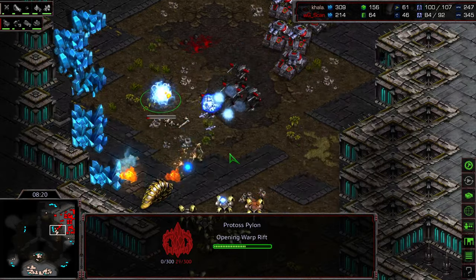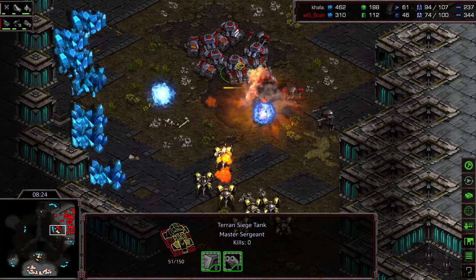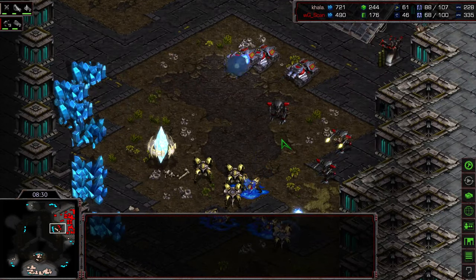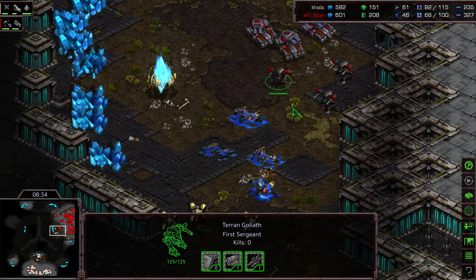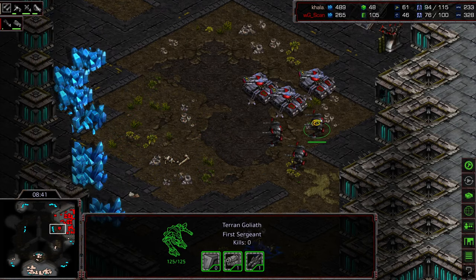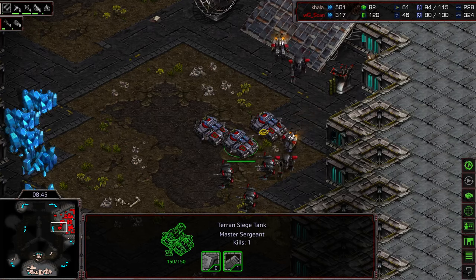There is a Pylon wall as the shuttle drops the reaver, and that reaver gets some damage on the siege tanks. Dragoons engage alongside it, and they manage to get two, then three siege tanks — actually clearing out this attack force quite nicely, doing a lot of damage. That's going to force Scan to play more defensively, as his attack force is now down to just three siege tanks and some Goliaths.